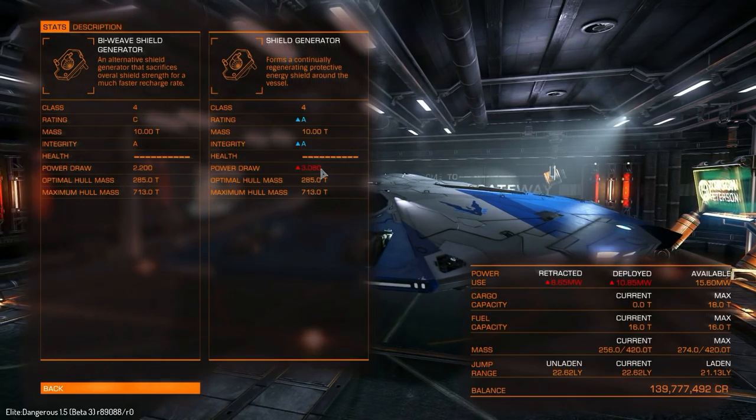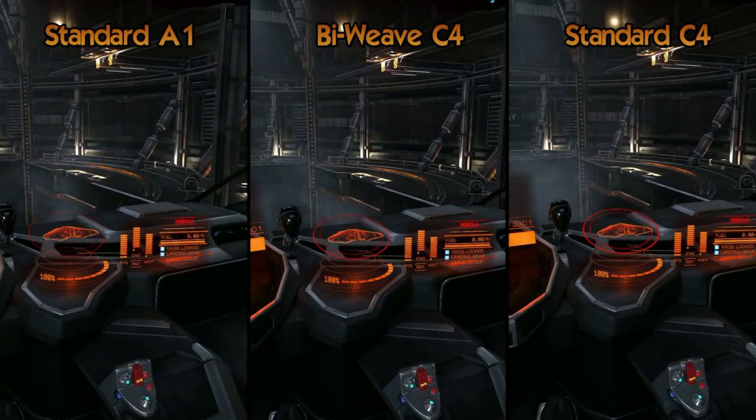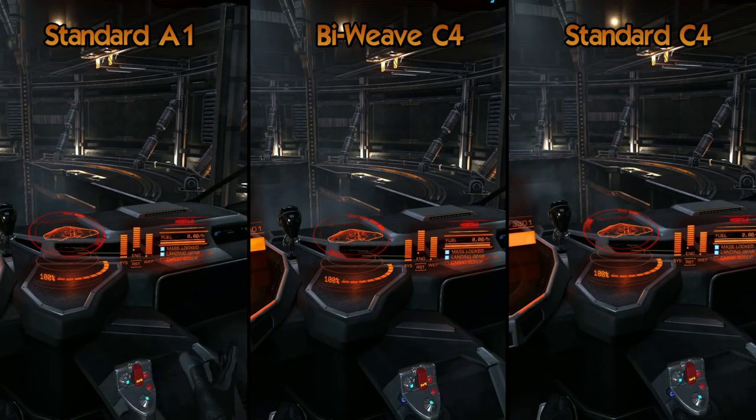But what is the trade off for this? Well, let's first of all have a look at the recharge rate of these shields. On the left we have the standard A, the centre is the Biweave, and on the right we have a standard C4 just for completionist's sake. As you can see, the Biweave in the centre is actually recharging at least twice as fast as the standard A.